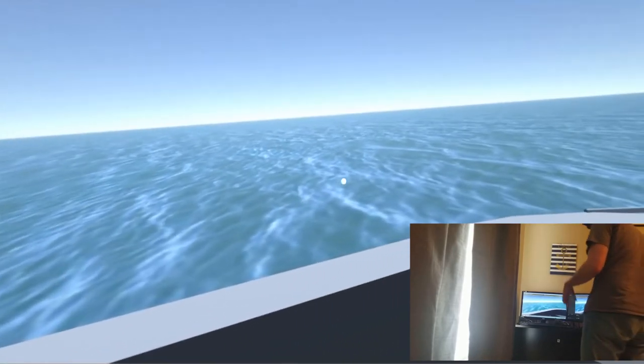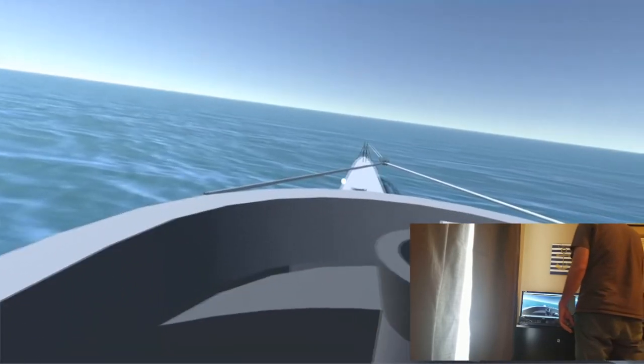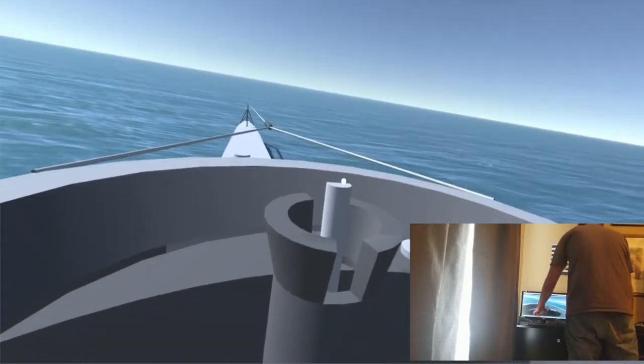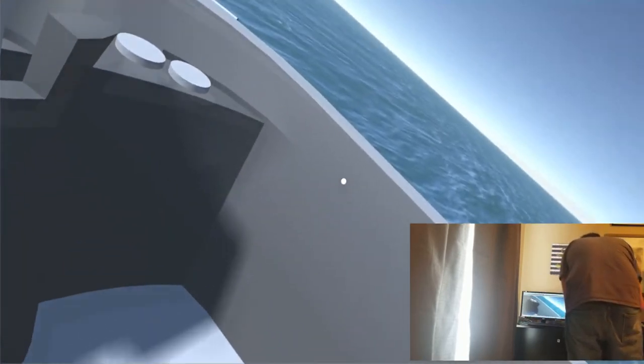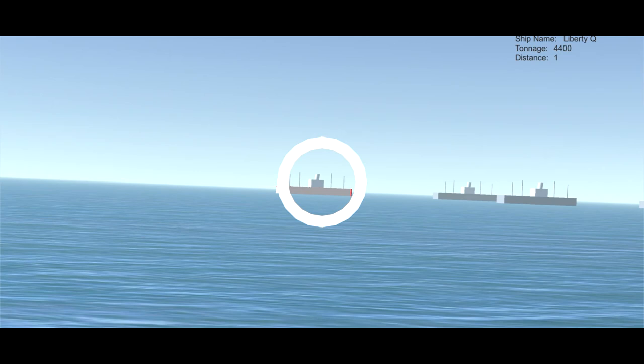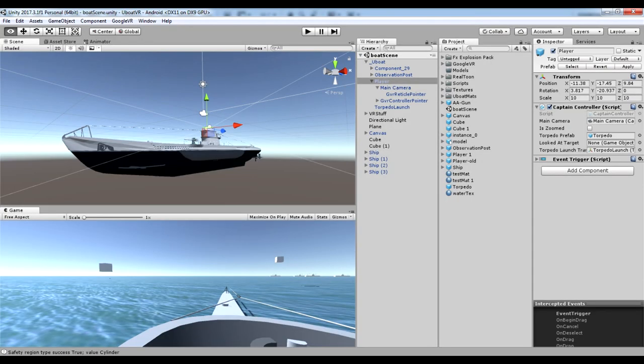A little behind-the-scenes information: the water is actually just a cube with a water texture, there's no animation there. And the torpedoes, while you couldn't see them, are traveling about 25 knots, so that's why it seemed like they shot off. I'll try to include a few screenshots now that I'm talking past the recorded video.